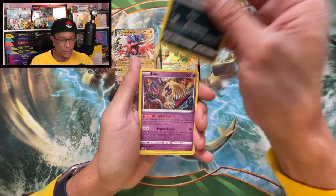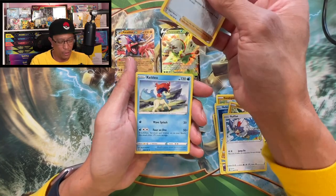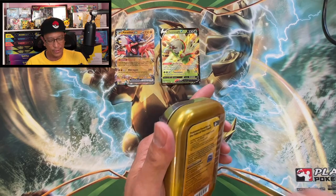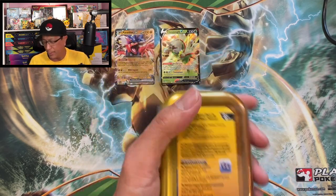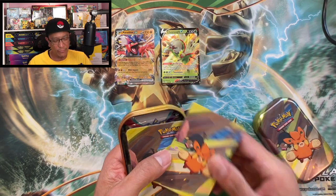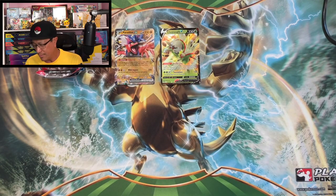Fighting Energy, Toxicroak, Jynx, Toxapex, Foongus, Sandygast, Relicanth, Hawlucha, Rufflet, Wallace reverse holo, Keldeo non-holographic. These are some nice tins guys, very nice. You know what I really want to open — those mini tins from Crown Zenith. Still have not opened those tins. Fuecoco sticker, cool looking stickers guys.